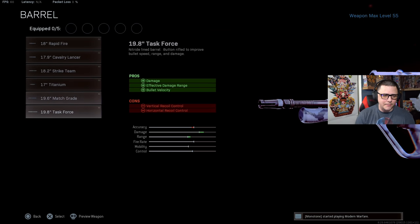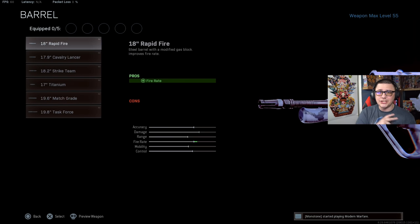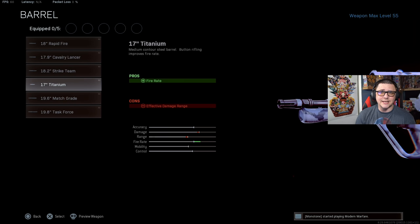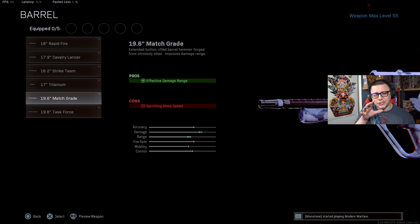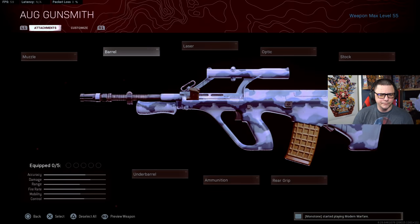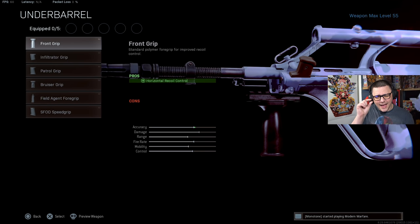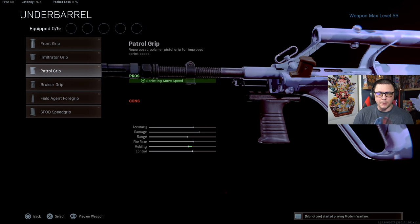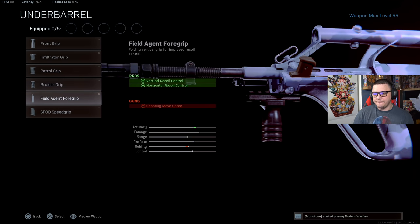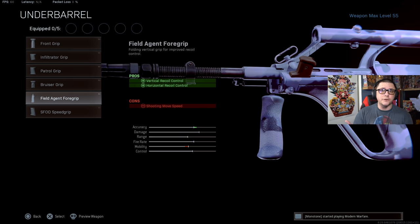For barrels, the titanium barrel gives faster fire rate and improved bullet velocity — the other barrels help somewhat but not nearly as much, and the gun is almost useless without good bullet velocity. The task force barrel that normally works in Cold War doesn't make as much sense here because the bullet velocity gain isn't as good as titanium. For underbarrels: the front grip helps a hair; the infiltrator grip helps; the patrol grip didn't help; the bruiser grip helped a hair; and the field agent grip did help — that's the one I ended up using, as it actually works with tactical rifles.